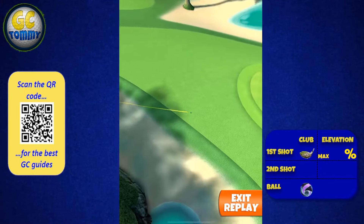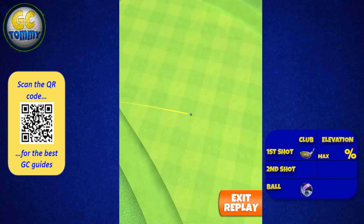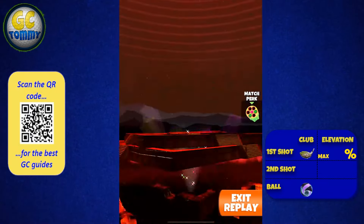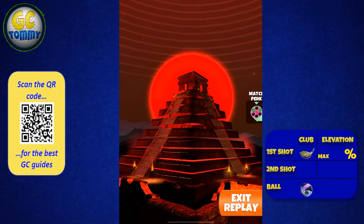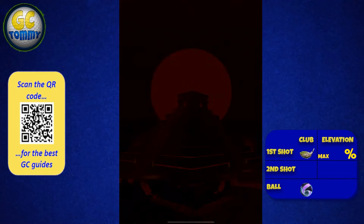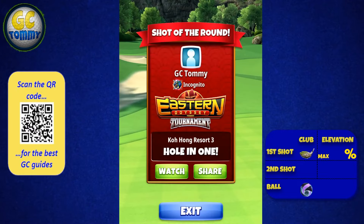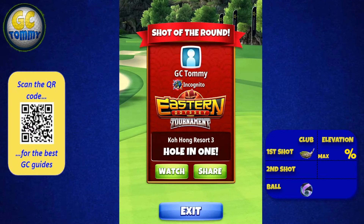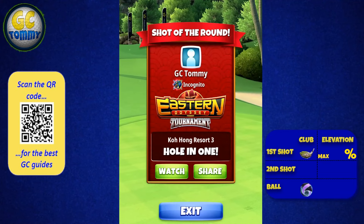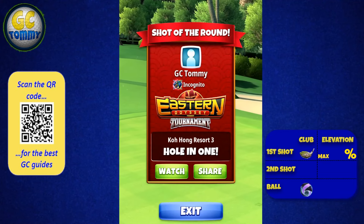We bounce into the sand and roll down the green, dropping nicely for a hole in one. Have in mind that I've been hitting great left and great right and still rolling out from the sand - you do actually have quite a bit of margin, so it looks scarier than what it is. I believe this is a solid chance for a hole in one on a tough wind on a tough par three. Get our guide on patreon.com/golfclashtommy.